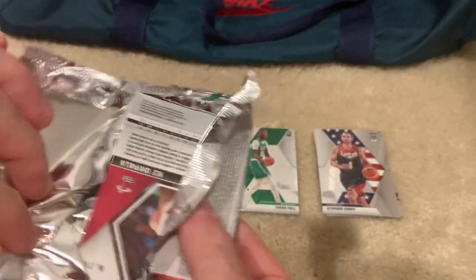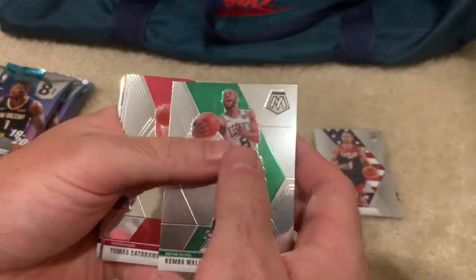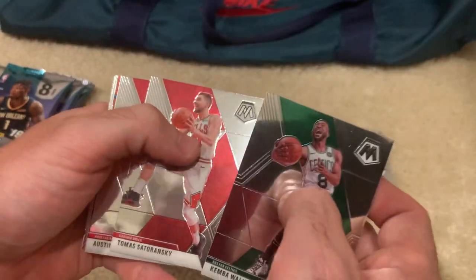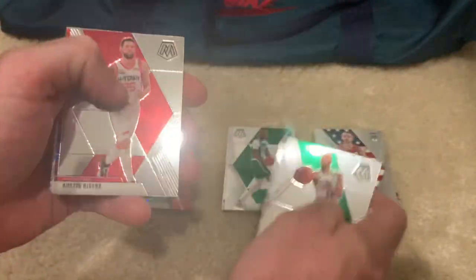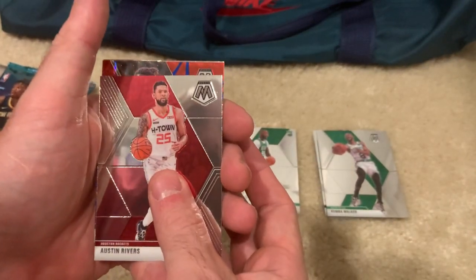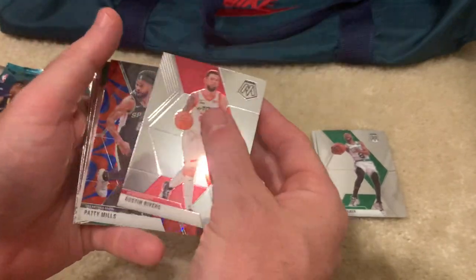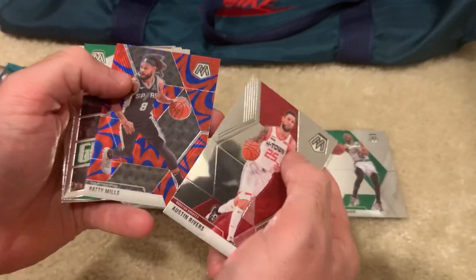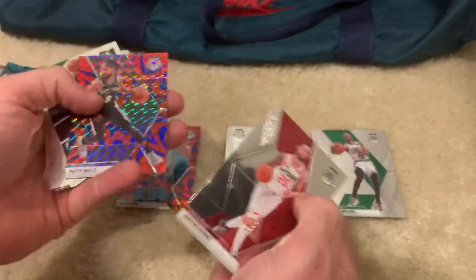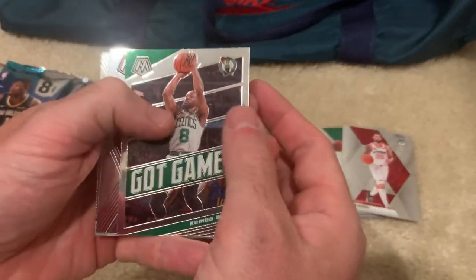Kemba Walker, Tomas Satoransky, Rivers. We got some kind of parallel right here — there's the rookie emblem. Doesn't look like... wait, this is a mosaic, okay I get you. Patty Mills, Kemba Walker.